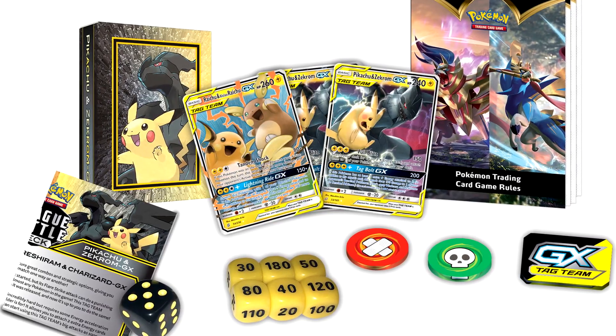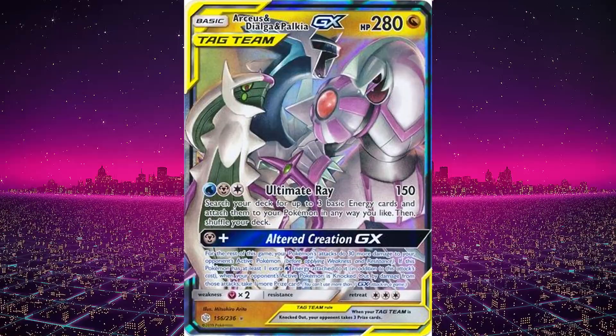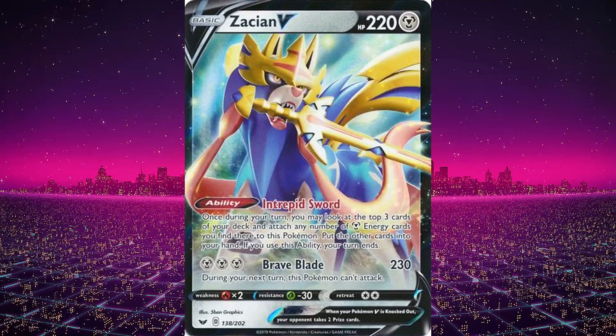These decks release pretty much every season or so. We've seen them in the past with Pikachu Zekrom and Charizard Reshiram. They basically release the most popular decks in an easy-to-buy Pokemon official package. If you were new to the Pokemon trading card game and wanted to get a deck that is already competitive with some of the most popular cards, including Zacian V and Arceus Dialga Palkia, then this deck is for you. The Zacian V card is a really good card that's pretty much a staple in every deck.